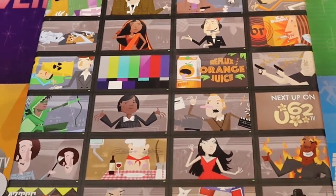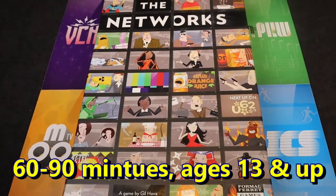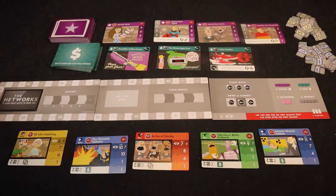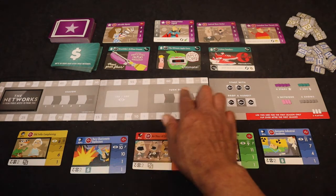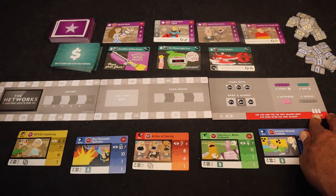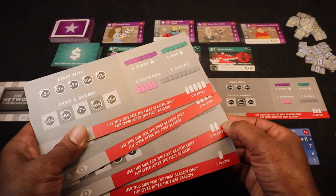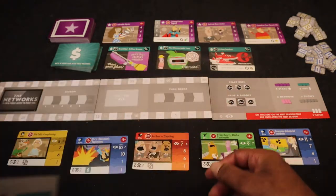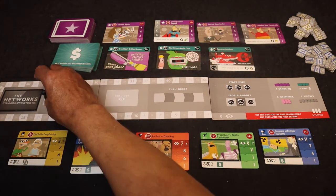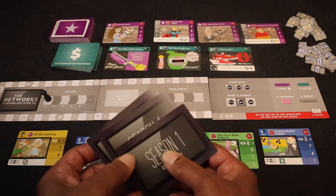The Networks is a drafting set collection strategy game for one to five players where the players are owners of their own television network. This is the game set up on the table. We will assemble the score track board based on the number of players — this is a three-player setup — but the game comes with different boards for different player counts: solo play, two-player, four-player, and five-player. Then we take the round track marker and place it in the round one spot. Next we take these season one cards and give them a good shuffle.